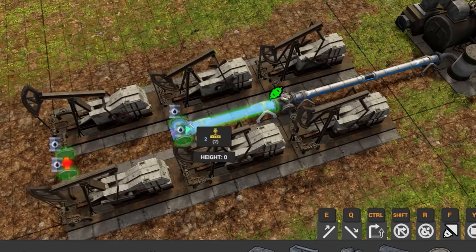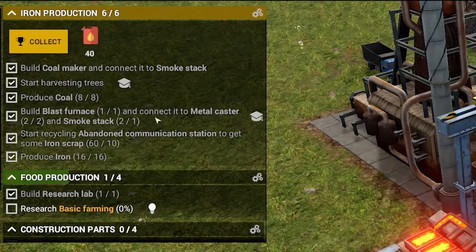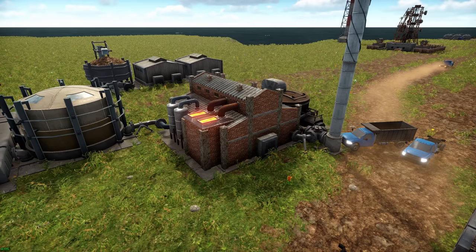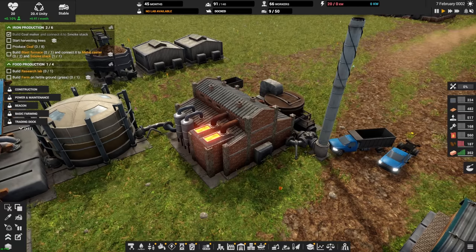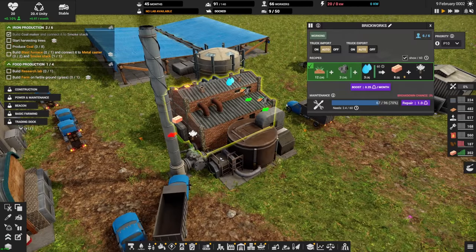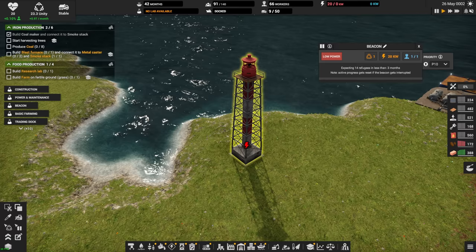Starting with features that affect the early game: we have auto-placing connectors between buildings, a revamped tutorial interface, and bricks are now an option around the player rushing directly into concrete production. Also, the beacon lighthouse now provides refugees infinitely, with diminishing returns of course, but it means when you send your ship out exploring, no longer will you have random people showing up expecting houses to live in.